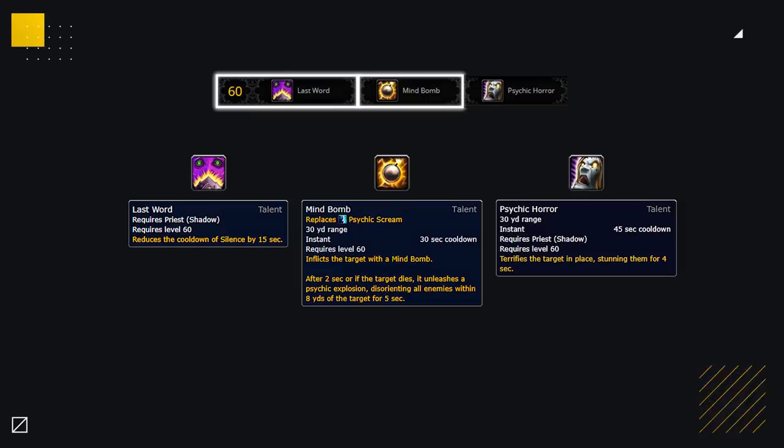The first option you can consider is on the level 60 row. This is our crowd control row and what you play depends on what composition you're playing. For example, if you're playing with a class bringing consistent stuns, you won't need Psychic Horror and Mind Bomb or Last Word can be a much better option. If you need to secure Psychic Screams and it's going to be impossible, then Mind Bomb is great. If you're looking to kill healers or can easily land your Psychic Scream, pick up Last Word.